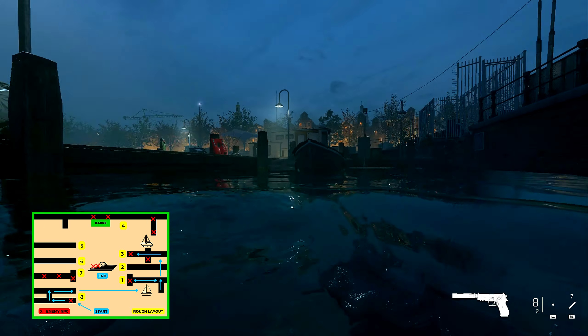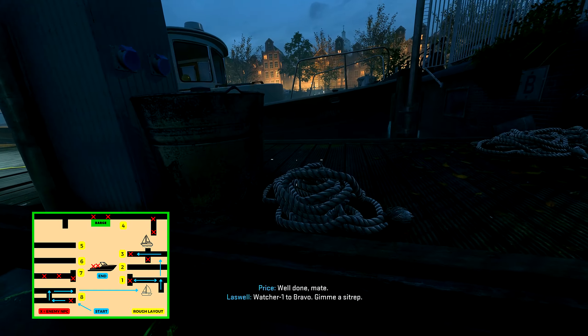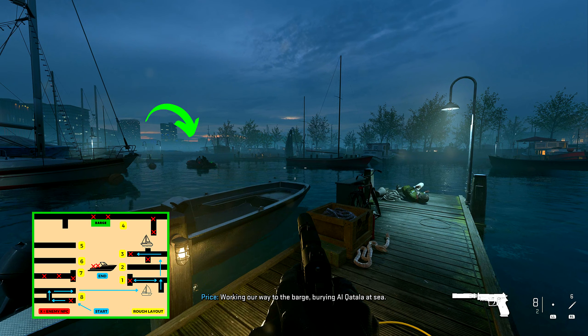Mantle onto this walkway and there's one enemy that you can take out on the left. Once you've killed him, go right towards the right side of this dock and then jump back into the water, swimming towards the second right-hand dock. Then swim straight towards the third right-hand dock. As you pop up from underneath this boat, the third dock will be right in front of you.